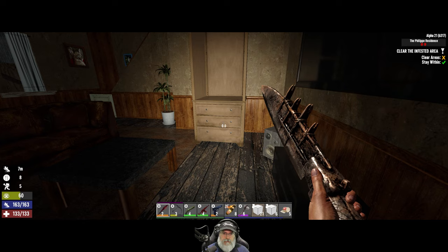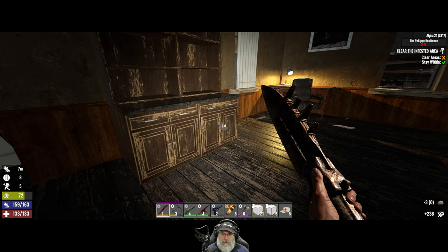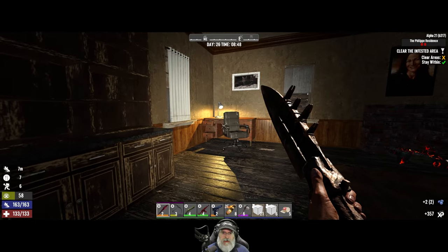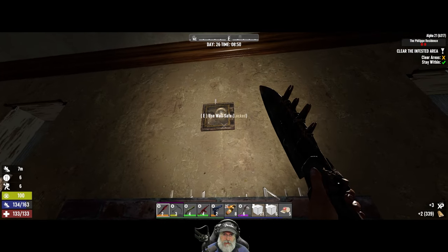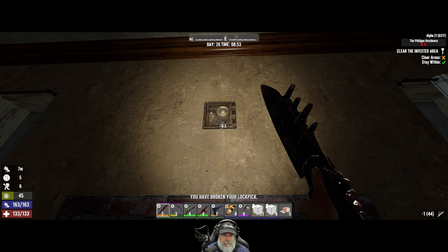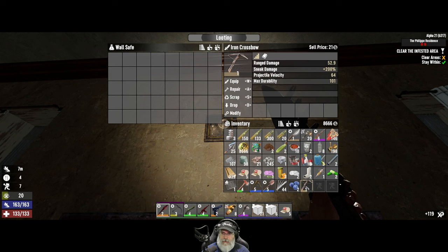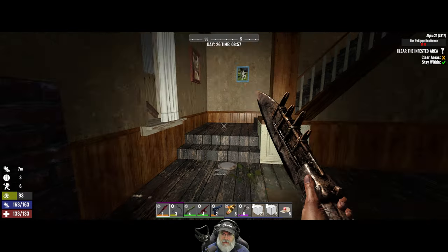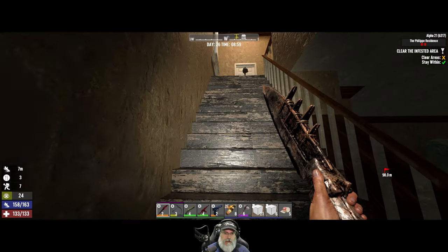Let's check this. Now watch us find a crap ton of rotten meat. I think I'm gonna take those for blueberry pie. We don't need any leather right now so I'll leave all the leather here. Let's open this sucker up. Crossbow - not a very good one though, not even really worth selling so we're just gonna scrap it. We've cleared the ground floor!